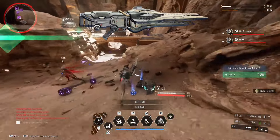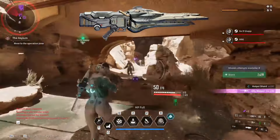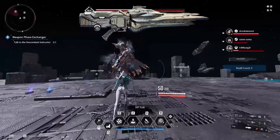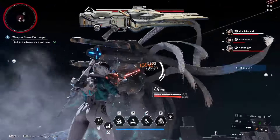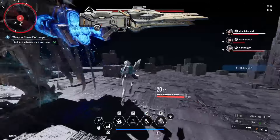The first weapon we will look at is the Burning 44. This beam weapon is your close-range, almost SMG-style beam weapon. The range is rather short at only 15 meters, and the damage ramp up gives a 25% increase in damage.